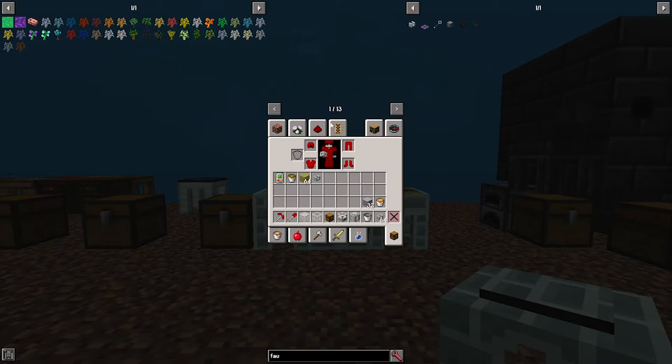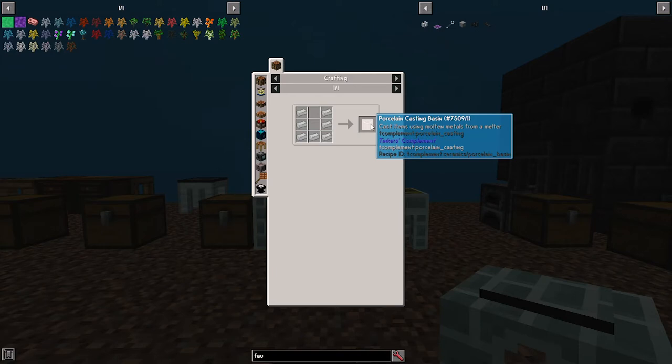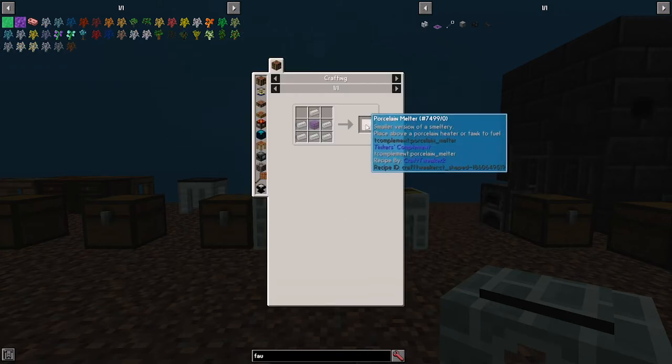Use the porcelain brick to make yourself a casting table. Next, make yourself a porcelain casting basin. After that, make yourself a porcelain melter. You can place it above a porcelain heater or a porcelain tank to fill it.